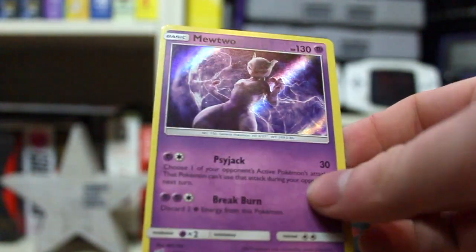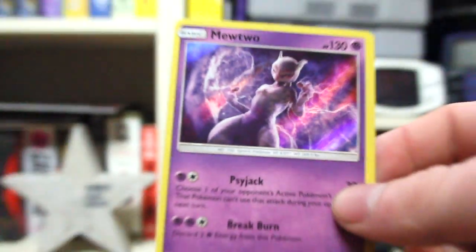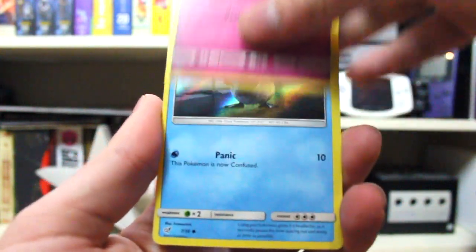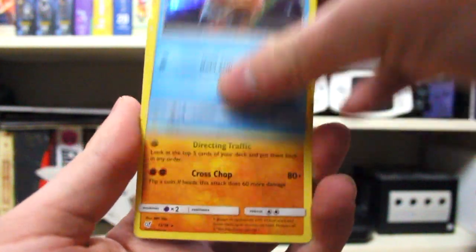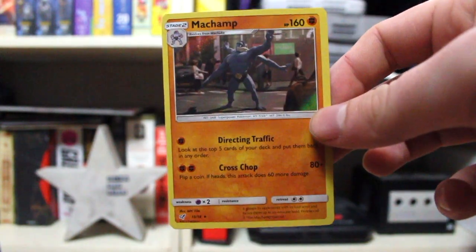Did I get another Mewtwo? If you didn't see the last episode, this is how Mewtwo looks — kind of cool, but I already have this. I have three ones that I'm missing and I don't want to buy them from eBay. I feel like the remaining ones are just higher rarity ones. Jigglypuff, Psyduck, Magikarp, and then Machamp — obviously getting a lot of doubles now.